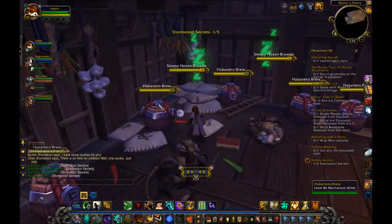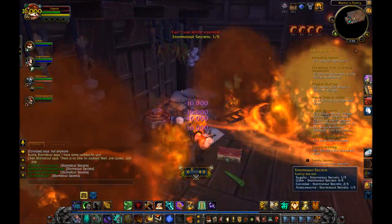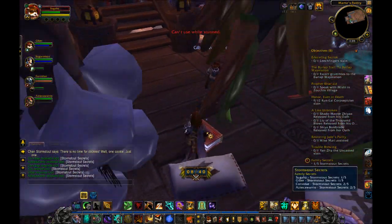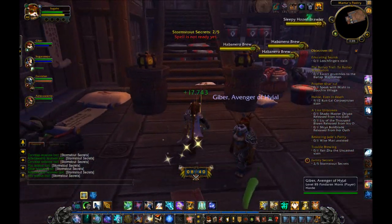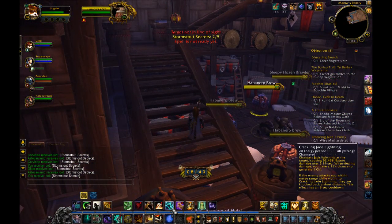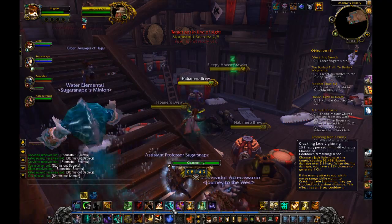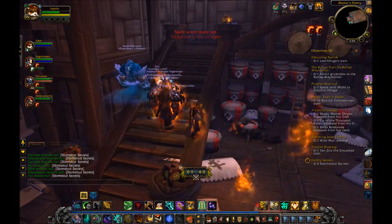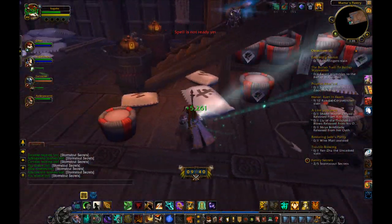Glyph of Dizzying Haze is an overall good glyph if you can't find one you want. It will help with big trash mobs because it adds 2 stacks instead of 1, so you can hold threat and keep stacks up even better. Glyph of Zen Meditation might be extremely awesome, allowing you to move while casting it — it all depends on if you aren't getting melee hit, and if this move hasn't gotten severely changed since the mob beta, which it likely will.